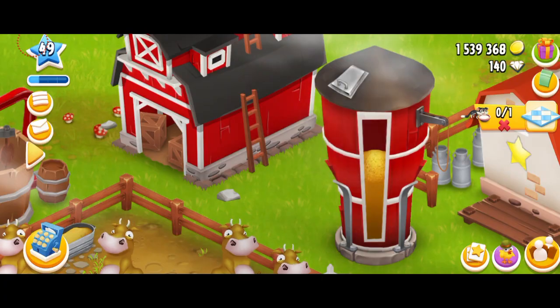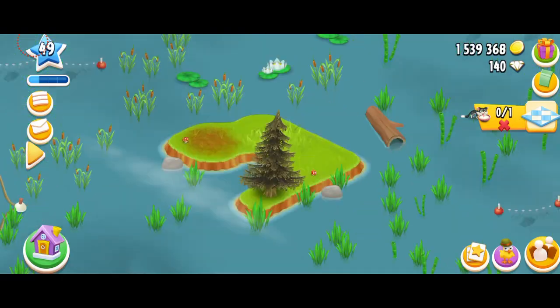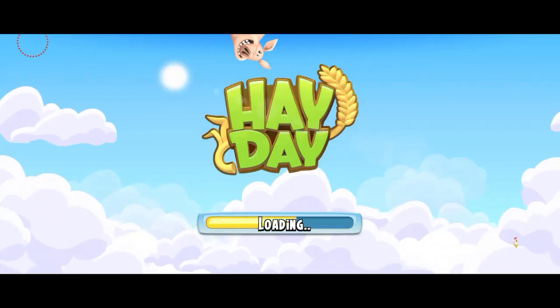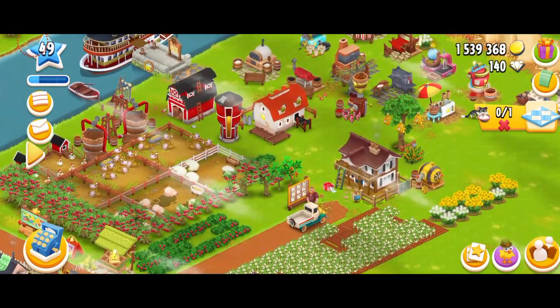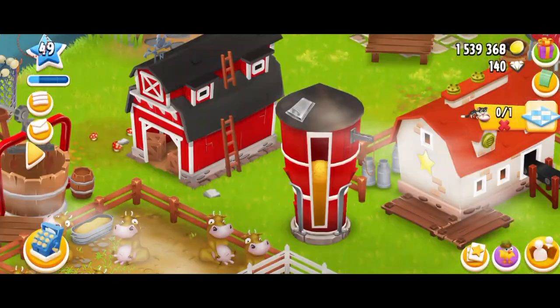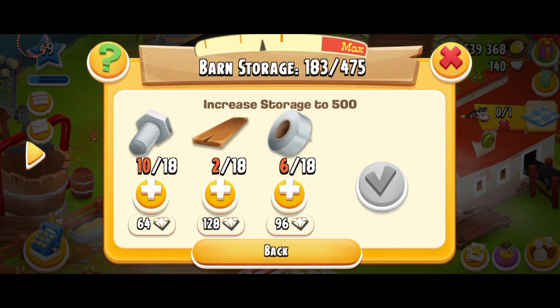It doesn't do the same with the tackle box — it's basically just your barn and silo. I'm just going to see if there's something else I'm missing, because you never know. I was really stunned when I first saw this, that I'm getting a free barn and free silo upgrade from the game. It has never happened before.